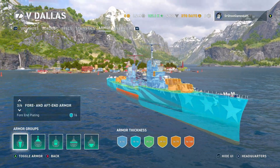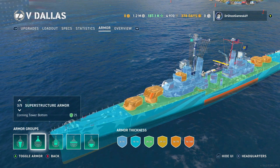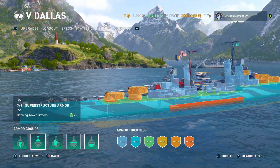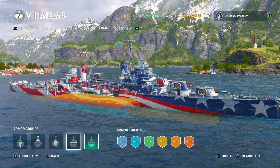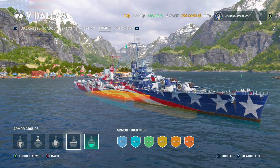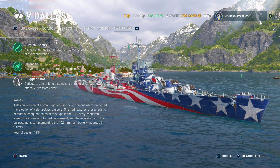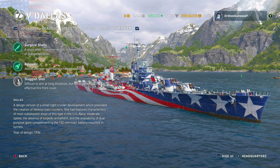Looking at the armor: this thing has 16 millimeters pretty much plastered all over the place. There is a little bit of deck armor — looks like 25 millimeters on the deck, which isn't going to stop a whole lot. This thing is not very armored; it's very squishy and it's going to take big hits. The citadel is pretty big, so you've got to watch out for large-caliber armor-piercing.